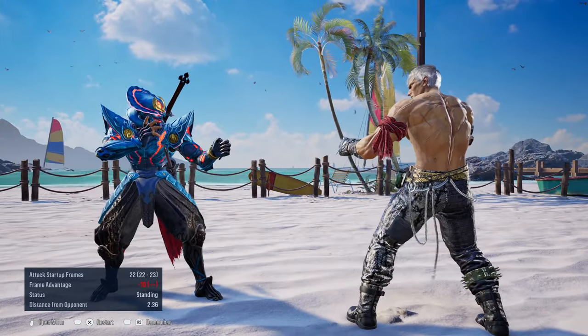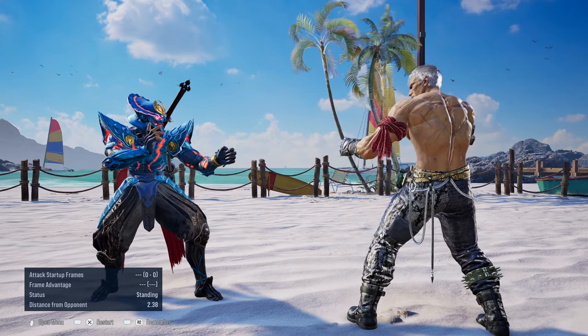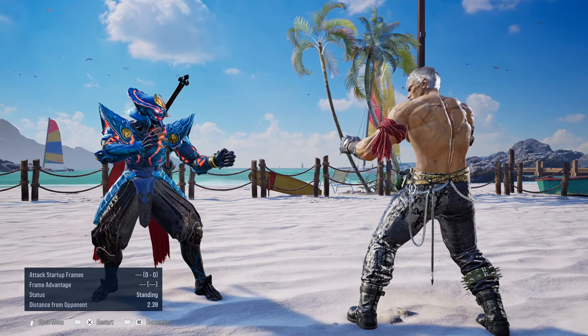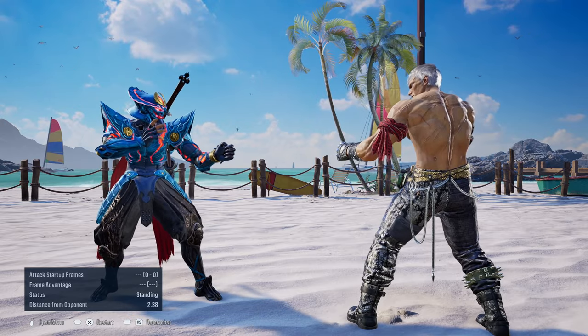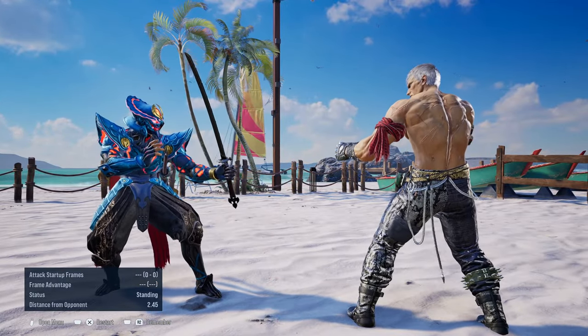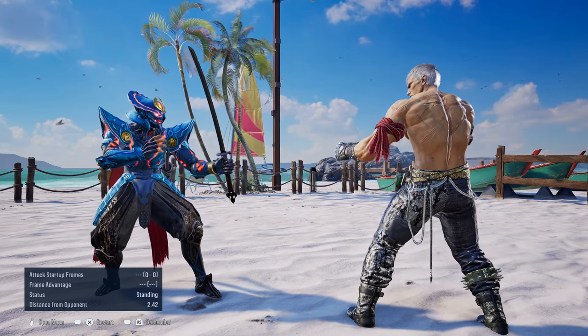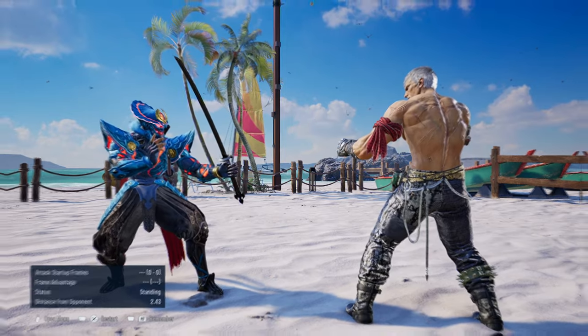Back 2-2 in itself is kind of safe, but seeing that it has a little bit of push block, a lot of the times opponents can't really properly punish him with the 10 frame. And then if you're in your regular stance it's minus 13, but it's still relatively safe if they don't know when to use a 13 or 12 frame move against you. I see a lot of opponents that don't properly punish this.